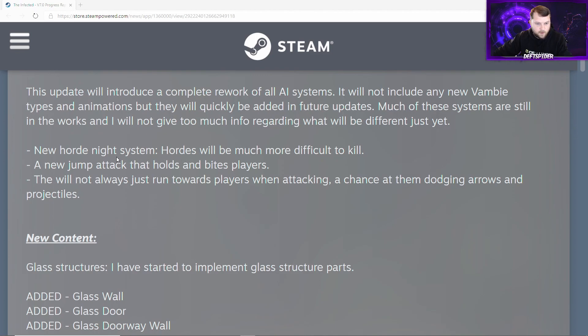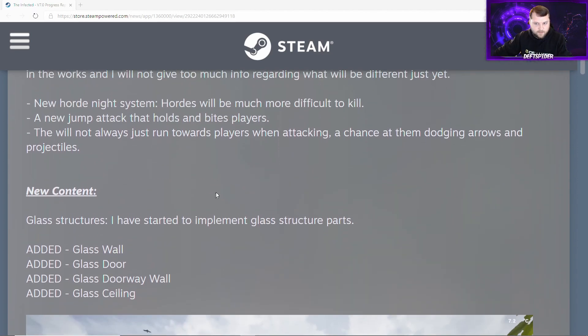New horde night system: hordes will be much more difficult to kill. There's a new jump attack that holds and bites players. They will not always just run towards players when attacking, and there's a chance of them dodging arrows and projectiles. For me, I'm going to have to actually build some defenses, because normally I just kite them in a circle — now they sound like they're going to be a lot more dangerous.